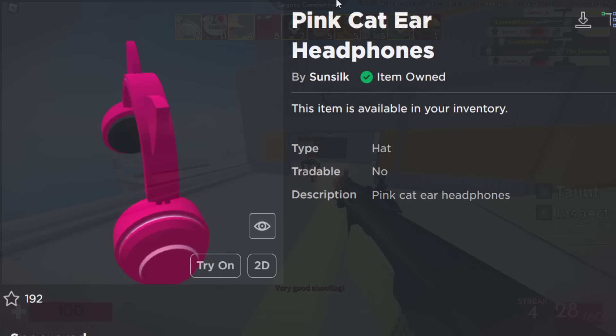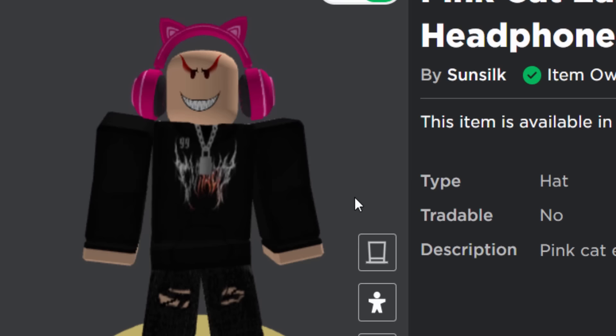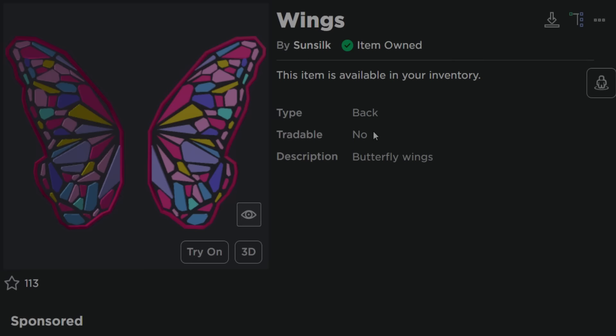The first free prize we can get today is the pink cat ear headphones, which I think is pretty decent. The only thing I would say about these is they're a bit big. I think the reason they're designed like this is so you can fit in other hairs and hats. But honestly, I think they should have made it a bit smaller, but whatever, it's free.